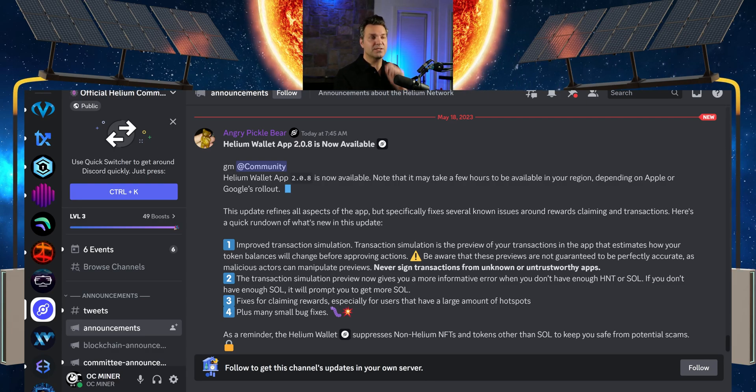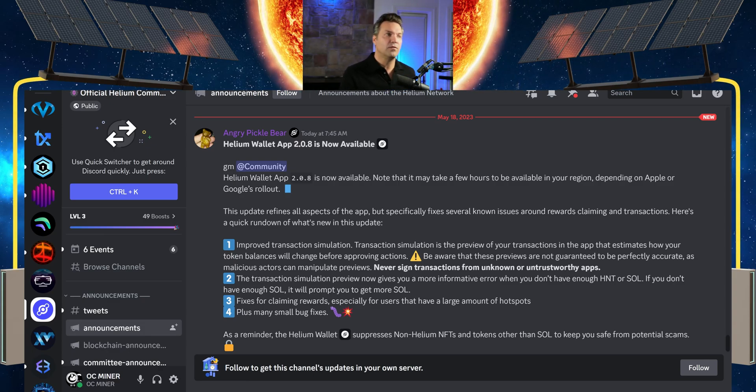This update refines all aspects of the app but specifically fixes several known issues around rewards claiming and transactions. I did have a few of you asking questions about certain transactions and issues you were having with the app. I'd go back and try to make that same error appear on my end, but it wasn't happening — everything was working fine for me. That's why I'd say reach out to the official Helium Discord; those devs are really good at figuring out whether it's a bigger app issue that needs to be addressed. And that's what it looks like — it was a bigger app issue.